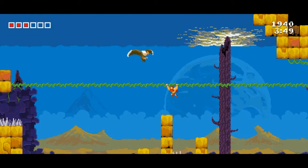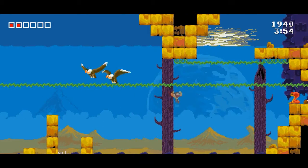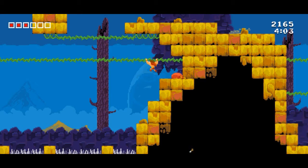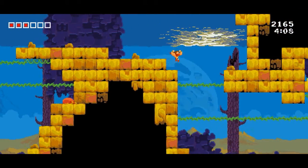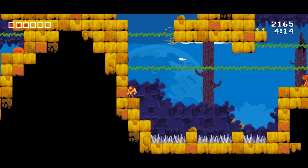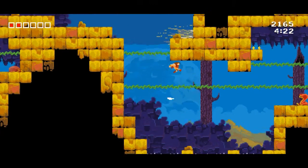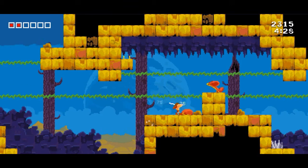Yep, here he comes. Stupid eagle. Oh no, there's two of them. And spikes. I wish those turkey legs gave me full health right about now. I can't go up that way — I've got to go up this way. Dodge spit, dodge spit, dodge spit.